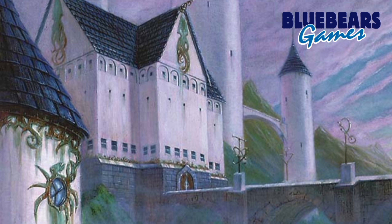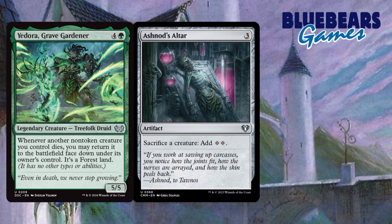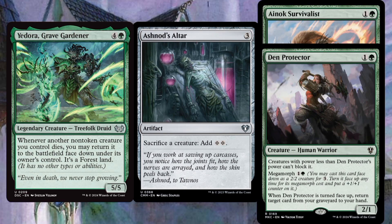As for the combo for this deck, I've got a really interesting one. It uses Eudora Gravegardener, Ashnod's Altar, and either Den Protector or Einoch Survivalist. To make this make sense, I first have to explain that with Eudora's ability, any creature with an ability that allows it to be turned face-up — such as Morph or Disguise — when that creature is returned to play face-down as a forest, you can still turn it face-up using whatever ability it has. What I just explained is what fuels the entire combo, so keep that in mind.